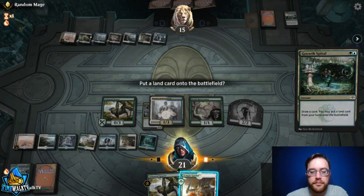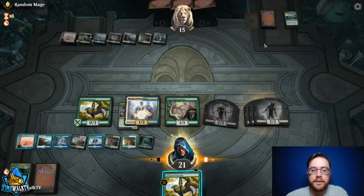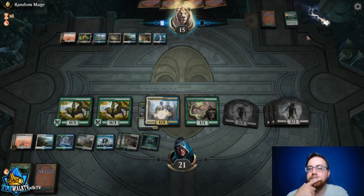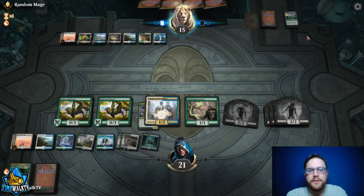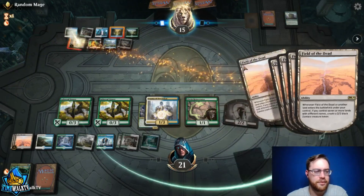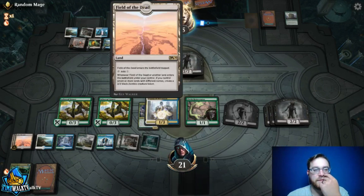Round two. We took a nice 2-0 versus the mirror last round. Our opening hand has double Scapeshift with only two lands — I don't like that. On the play with no early plays, I'm going to mulligan. Six-card hand is better: Grazer into Field of the Dead and possibly a turn-two Teferi if we draw a land. We keep the six and pitch one Teferi since everything else is great.